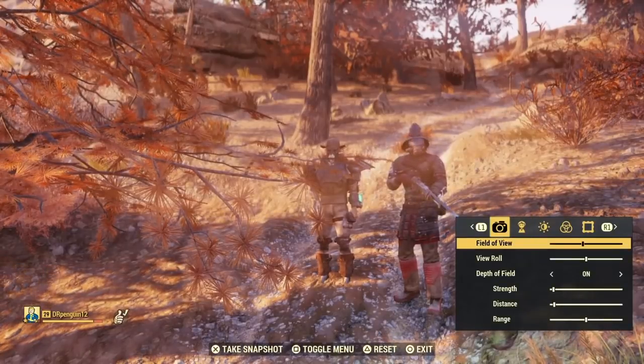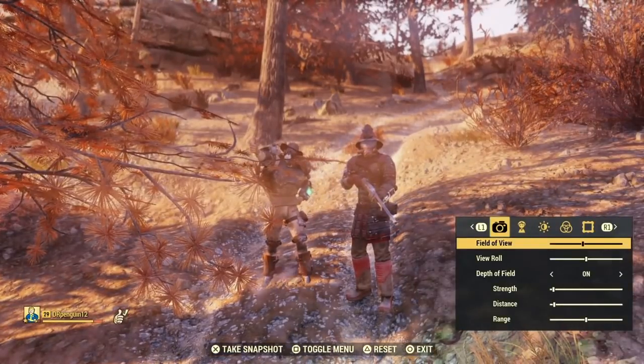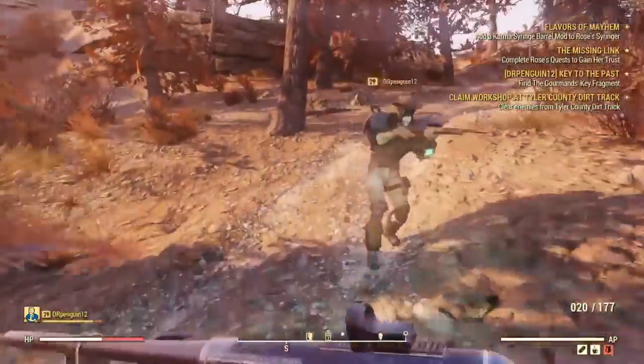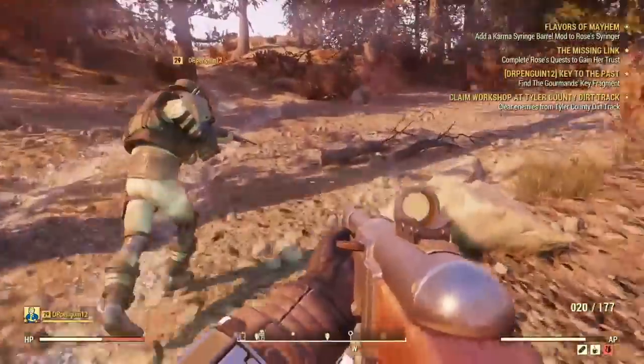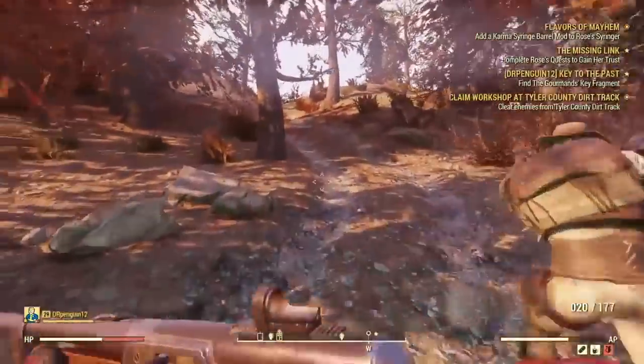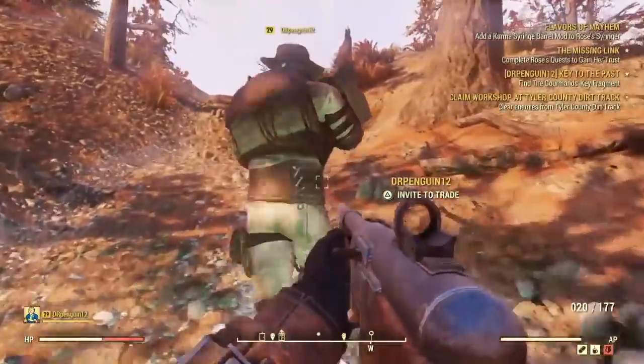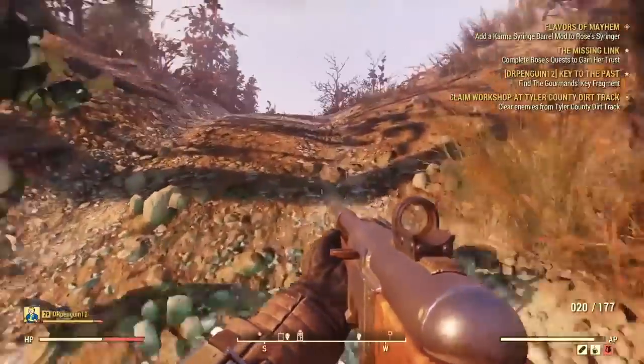This is something that I have struggled with really a lot in Fallout 76 as far as running out of aluminum as well as lead and just ammo. You run out of ammo pretty quick when you're fighting through hordes of Scorched, Feral Ghouls, and Super Mutants. Ammo goes by very, very fast and I run through it a lot.